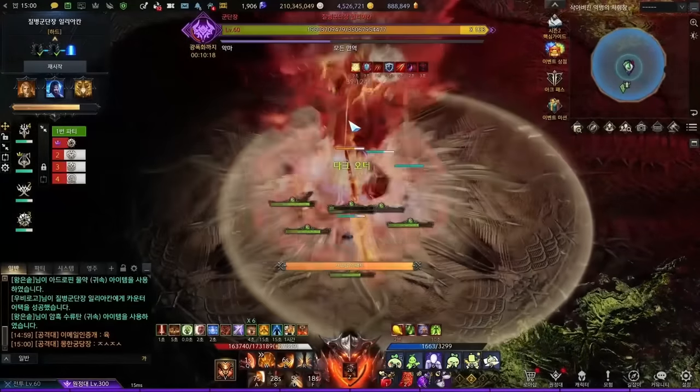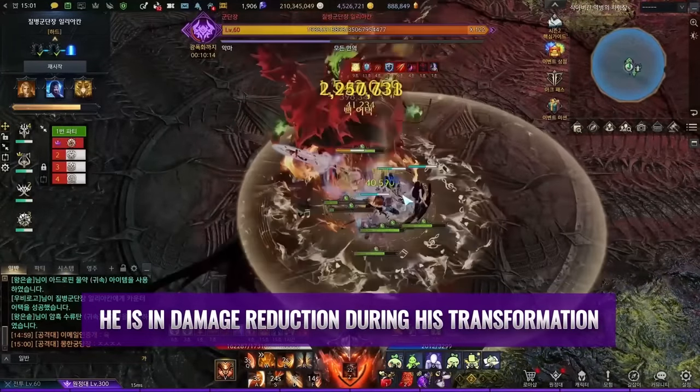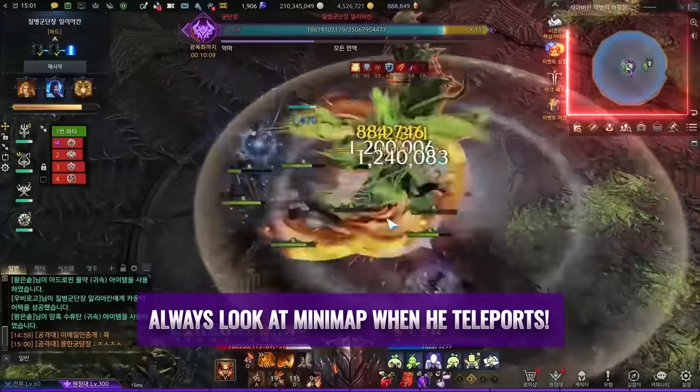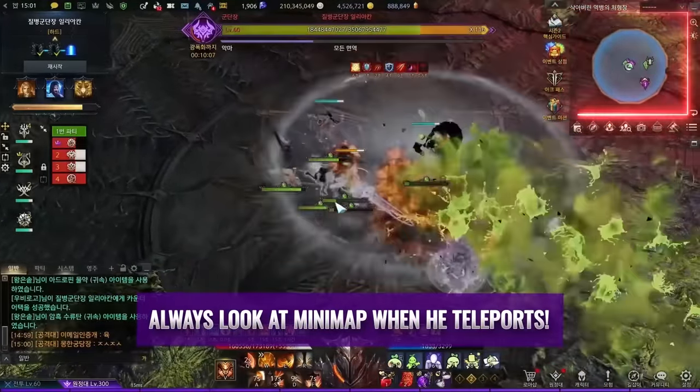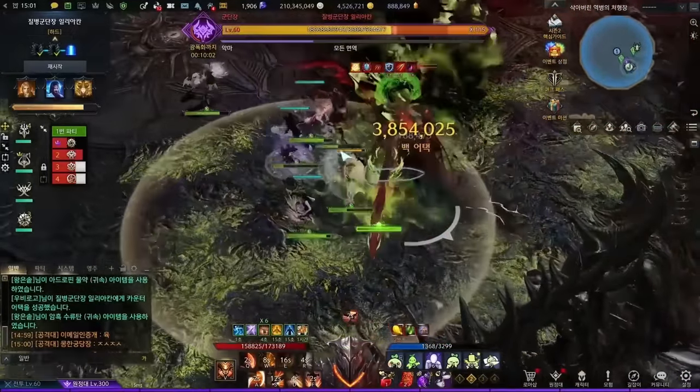After the statue mechanic, Akhan awakens into phase 2. You will fight Akhan until 33 bars for the final phase. He has time-based special patterns throughout the fight. Whenever Akhan teleports away, always check the minimap — this indicates he will perform a special map-wide AoE pattern.